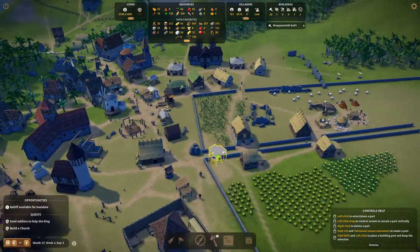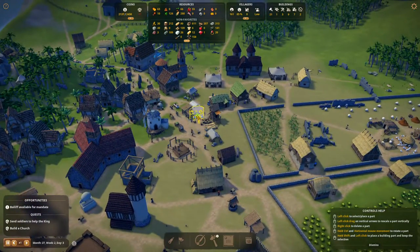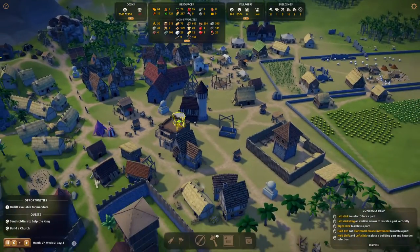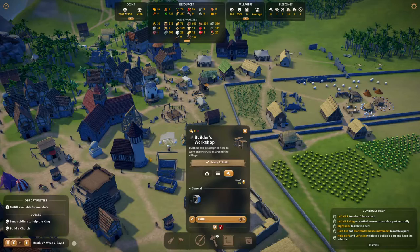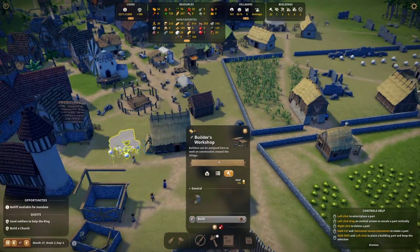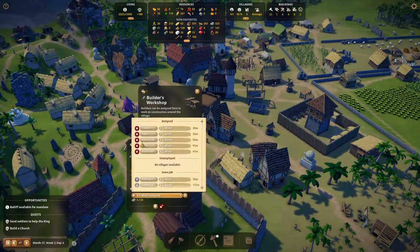There's a lot of things getting built all around the city. Let's place a builder's workshop - I think here is going to be a good spot. I don't think they're going to be building houses in this spot, we're going to be upgrading it. Let's place it here like that, and then let's unassign two or three people from the mining area and assign them to the builder.